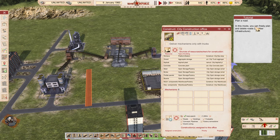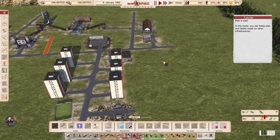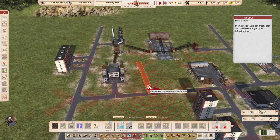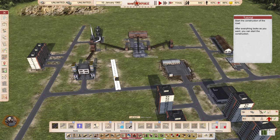Now let's plan a road. In this mode you can freely plan and delete roads or other infrastructure. Previously roads would magically start constructing when placed, but with 'build from resources' mode, you just plan it — the road turns white indicating it's only a plan and construction hasn't started yet.